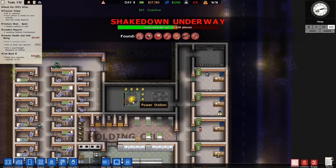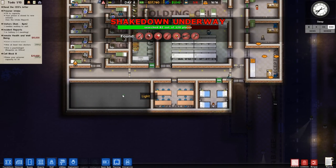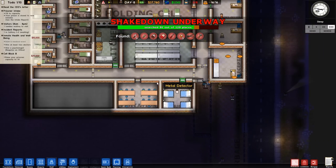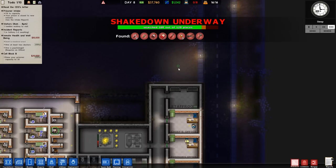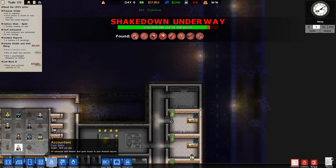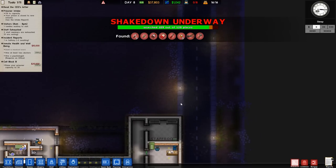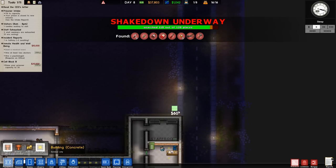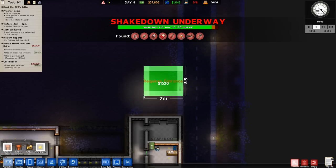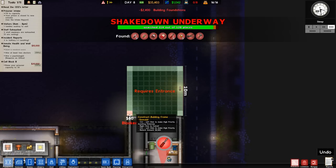We're going to build more offices up here. We don't need the accountant, armed guards, or a sniper. We need the psychologist and lawyer — so we only need two more offices. We can do that right now. Foundations, build brick — one, two, three, four, wall, one, two, three, four, wall. That's what we need for both offices.